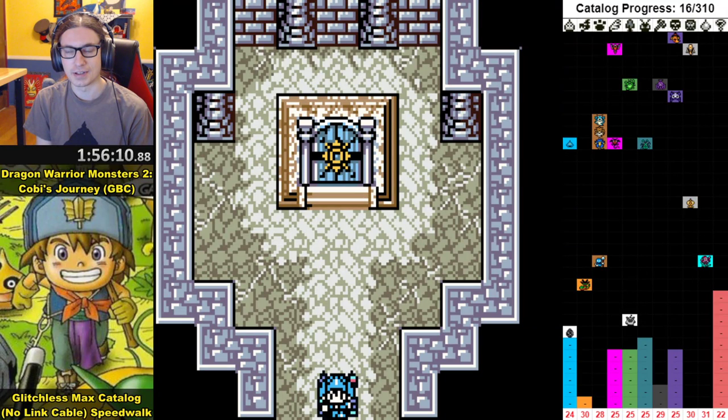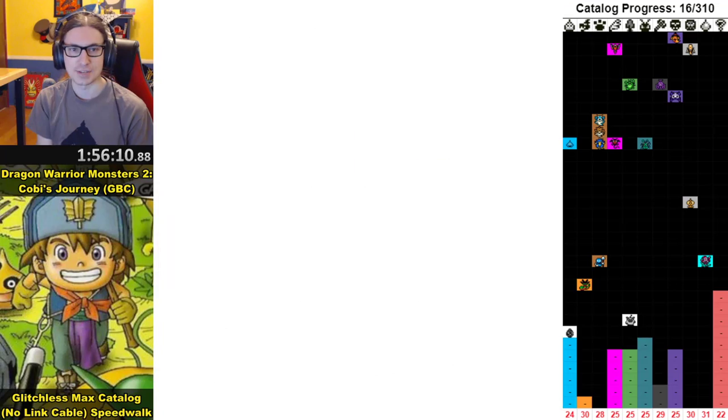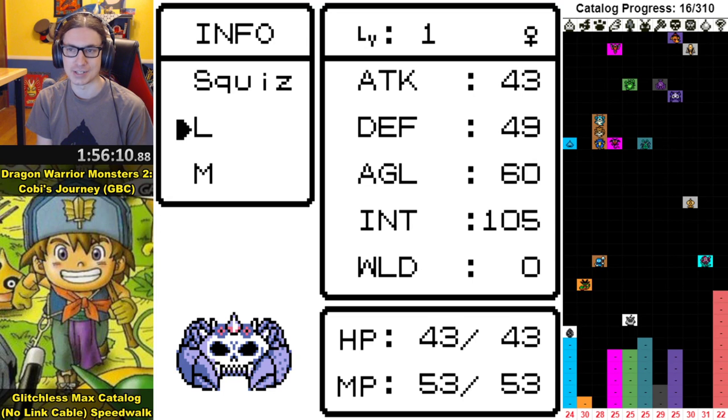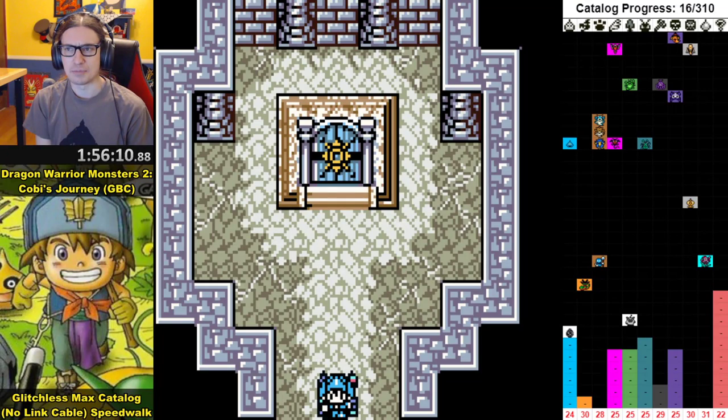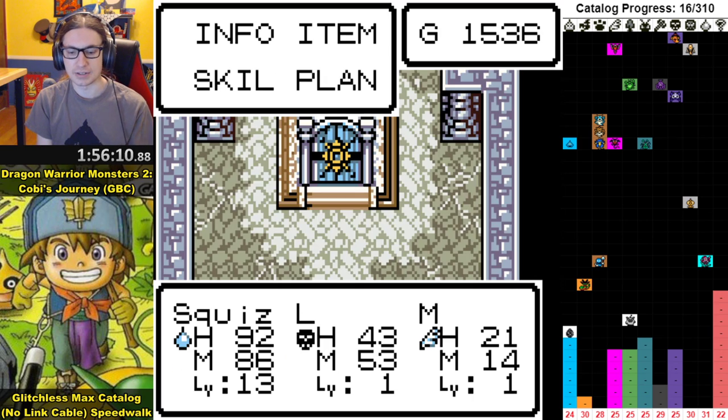Welcome to the 'Let's Speed Walk Kobe - All Monsters' episode three. We're going to be getting all 310 monsters. We just started ice world and have some monsters that need to get past level one because they will die if they try to get through ice world before leveling up. I'm also going to try and pick up some conversation threads I dropped last time.